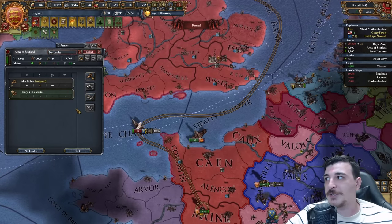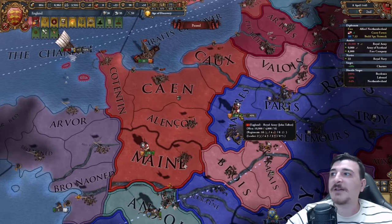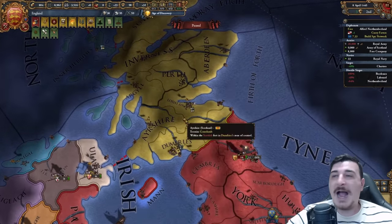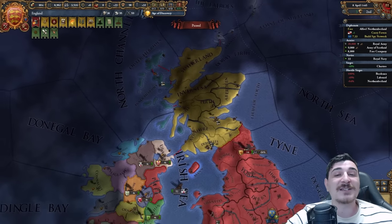Let's also make our leader actually a general. We're going to have only 20,000 here for a little bit. Hopefully we peace out the Scots quickly — we just need to get a white peace with them, nothing else. So we're going to siege down a few of their provinces; we don't need to actually enforce anything on them. We want that white peace so that in five years we can attack them to subjugate them.